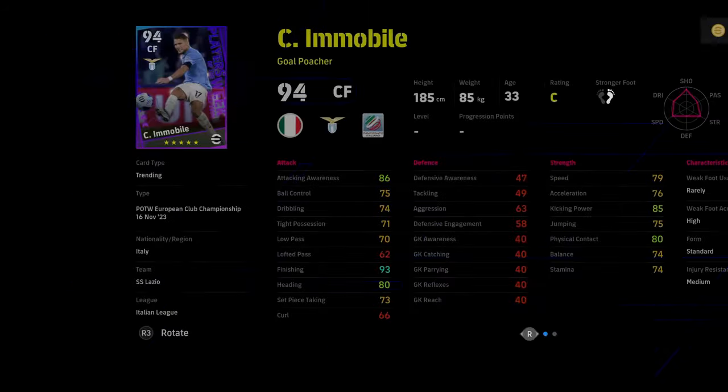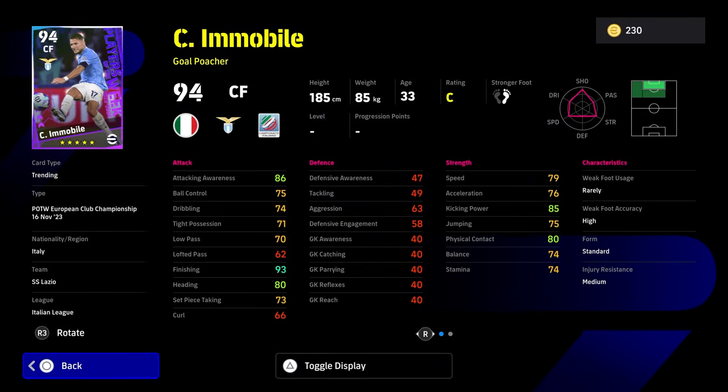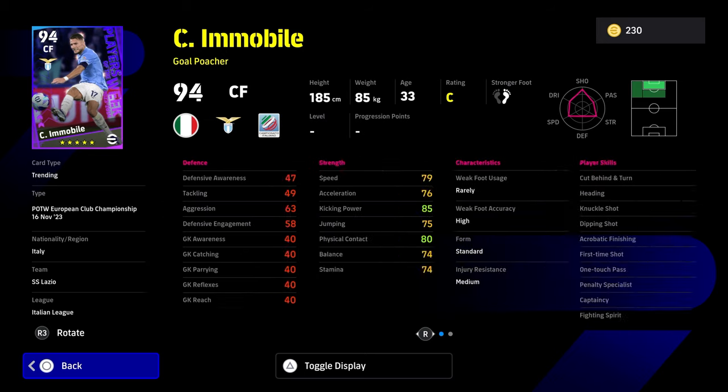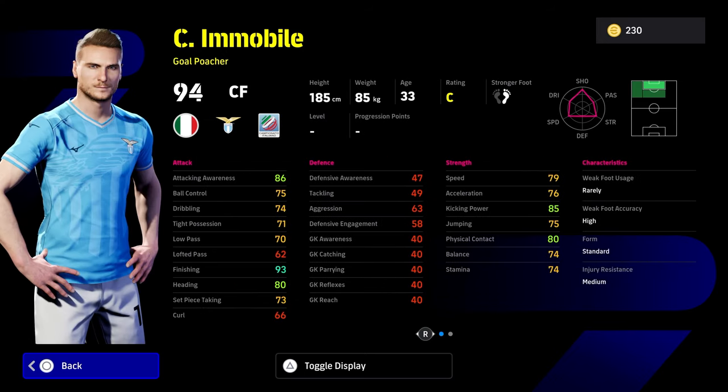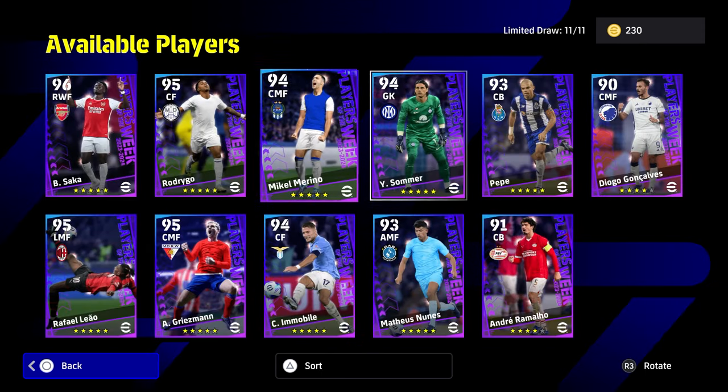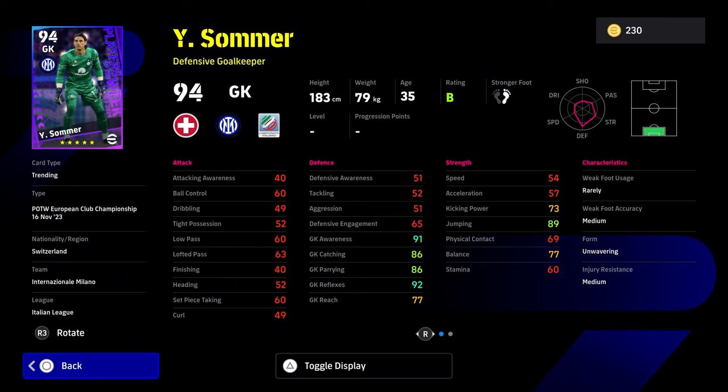We also have Immobile, listed as a center forward. I don't think I've ever seen a good Immobile card — he's just so clunky on the ball. With only 76 acceleration and 74 balance, maybe that explains it, but he's a poor selection. We've also got Sommer, who's always decent with 91 awareness and 92 reflexes.